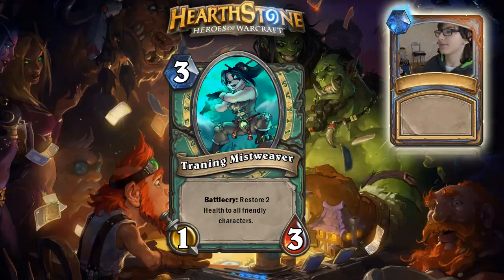First card: Training Mistweaver. It's a 3 mana 1/3 with a battlecry that restores 2 health to all friendly characters. Basically, this is a low-cost Dark Scale Healer, and I think it's going to be really good for control-type decks for Monk, as it's a very preferable and cheaper alternative to Dark Scale Healer.